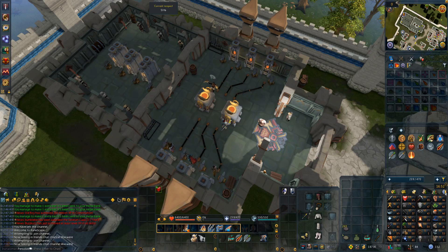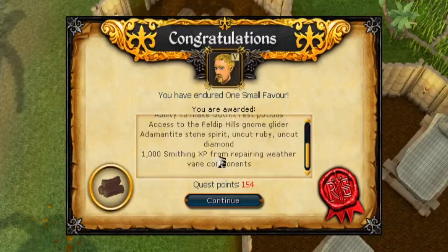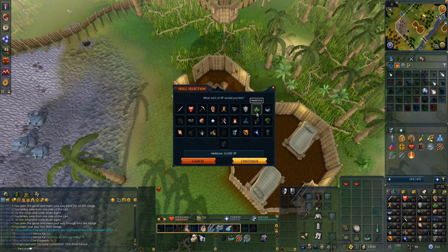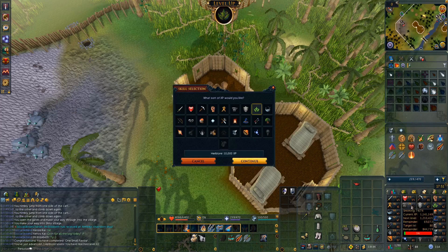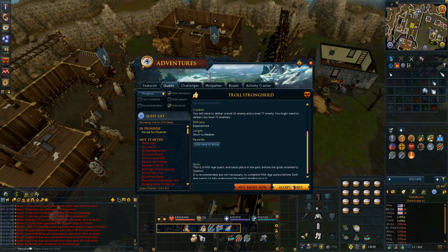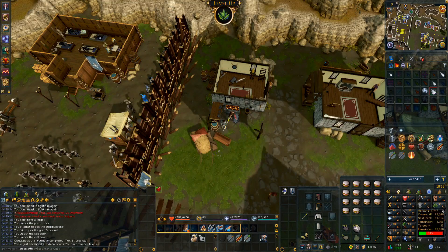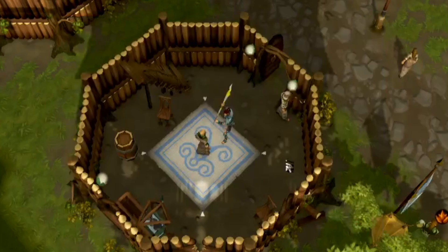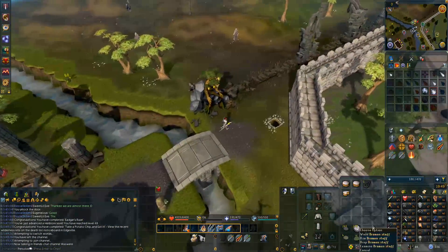If I go in with a higher level, I'm going to get considerably more experience. 18 medium to large favors is complete — that gave us two Antique Lamps, which we're going to use in Herblore right away for 10,000 XP each, and we're up to level 44. Troll Stronghold time — 20k more Herb XP coming right up. Level 47. That's 11k Herblore XP.